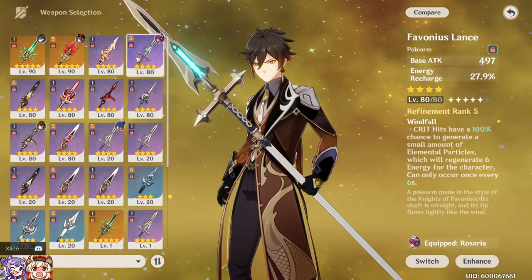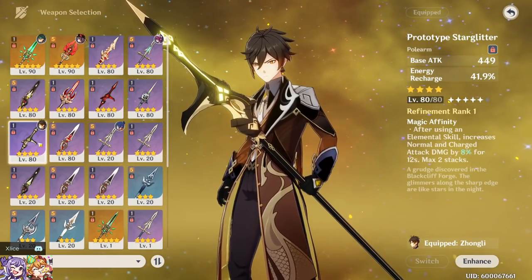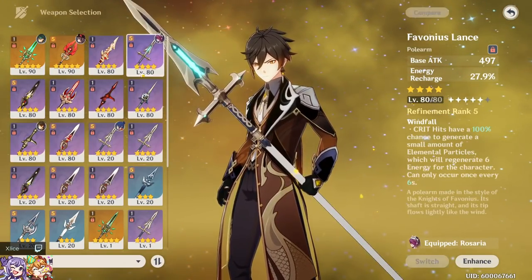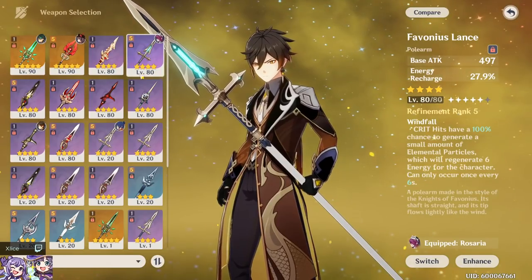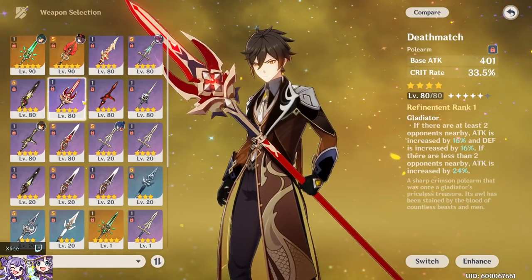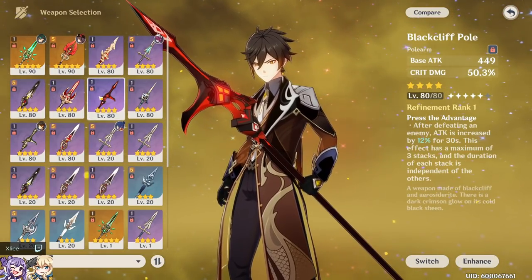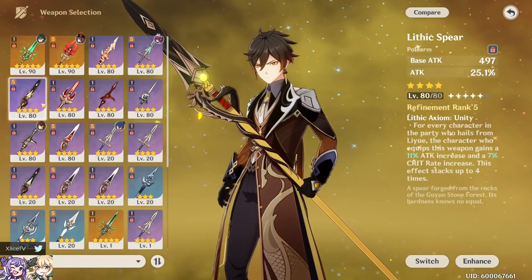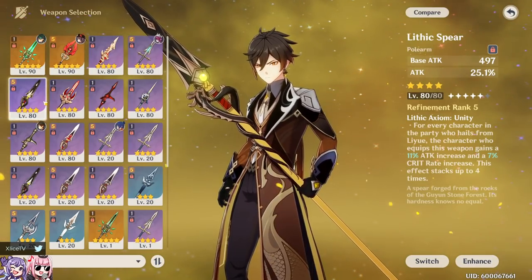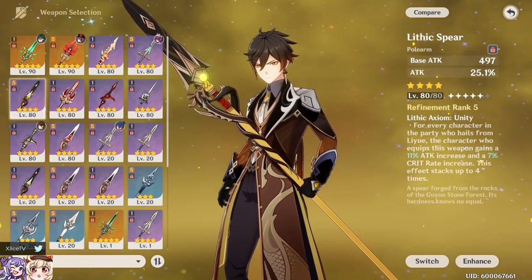I don't have Skyward Spine to test, but keep in mind that's the five-star energy recharge counterpart — it also gives some crit chance on its passive and has higher base attack, so it's another strong stat stick. We have Prototype Starglitter and Favonius Lance as our two ER weapons, then Deathmatch and Blackcliff Pole as our two crit-based weapons — crit rate on Deathmatch, crit damage on Blackcliff.